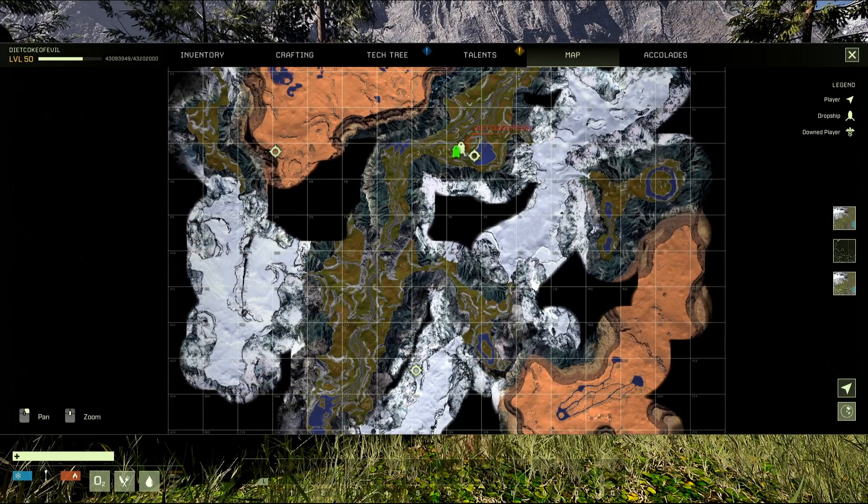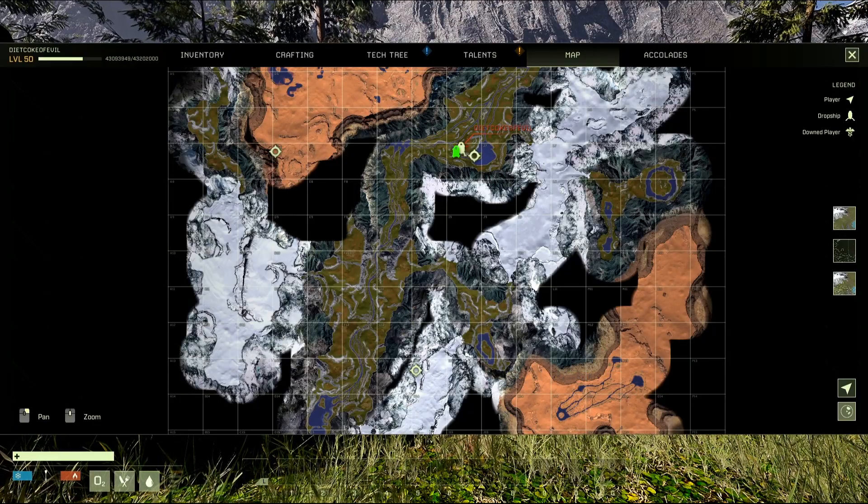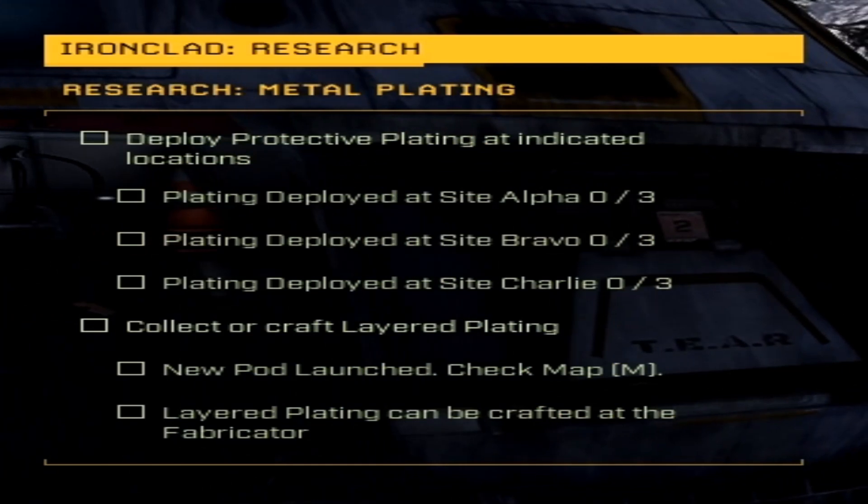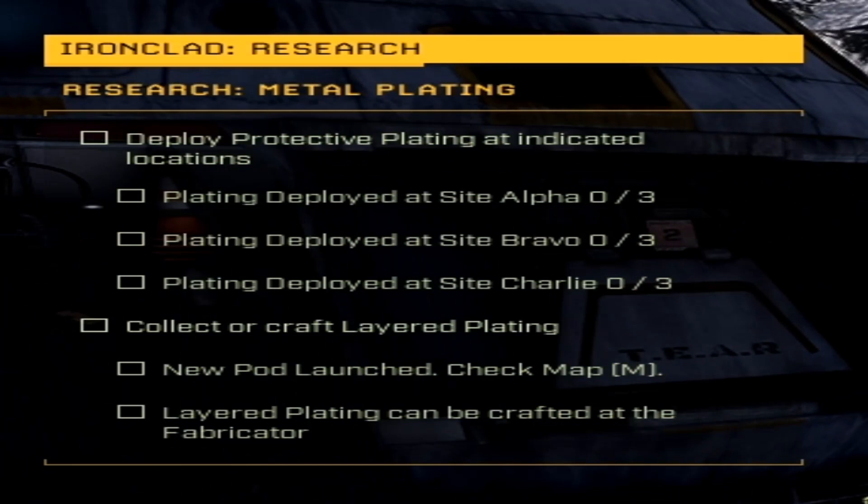In the mission there are several locations you have to go to in order to create the plating. On the left hand side you'll see it says deploy protective plating and you have to deploy it at three different sites: Alpha, Bravo, and Charlie. You'll need the fabricator to craft the layer plating.